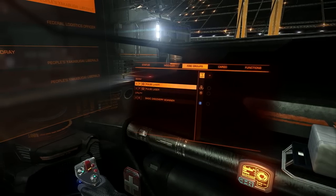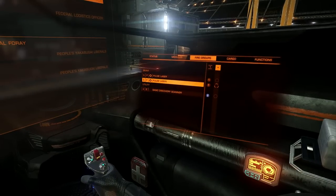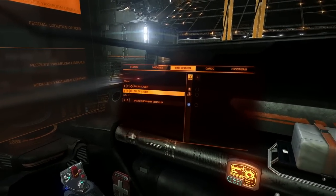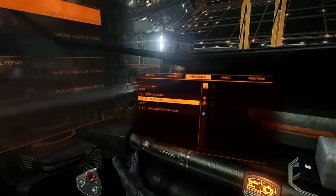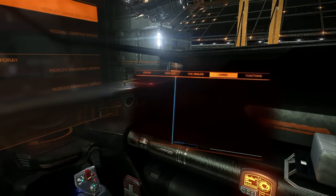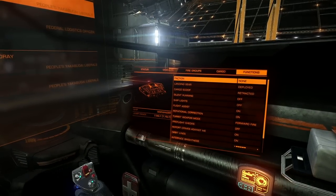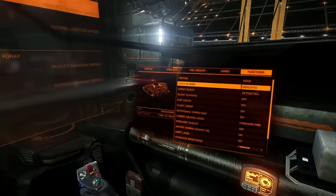Fire groups — if you had a bunch of different weapons you could assign them: primary fire is number one, secondary fire is number two. You can toggle on the fly between fire groups using your joystick buttons. For example, fire lasers to get their shields down, then switch to guns to shoot their hull.